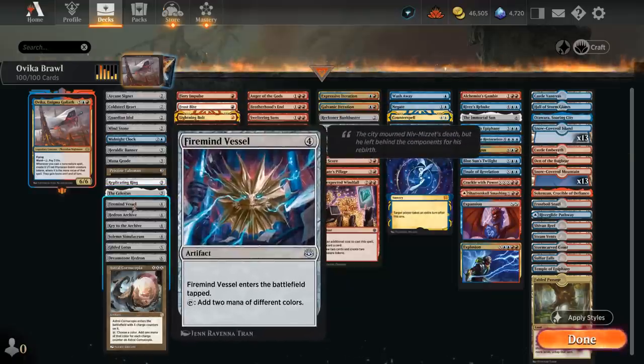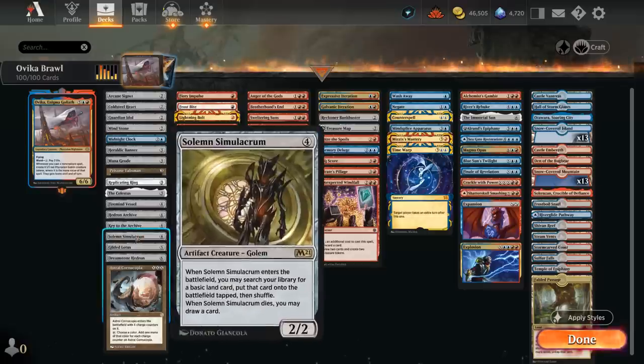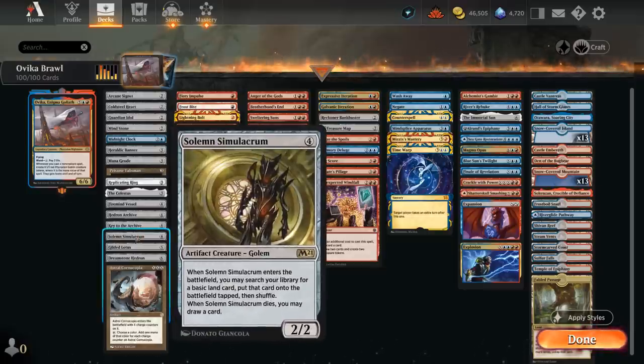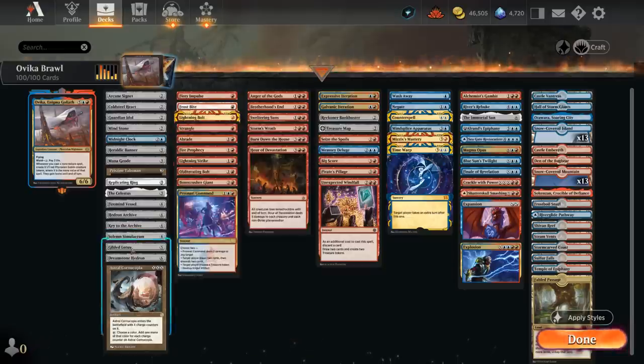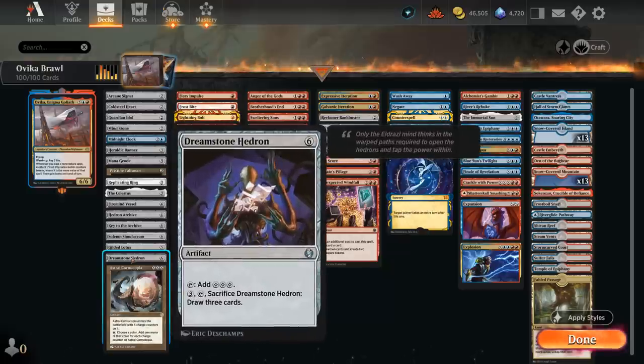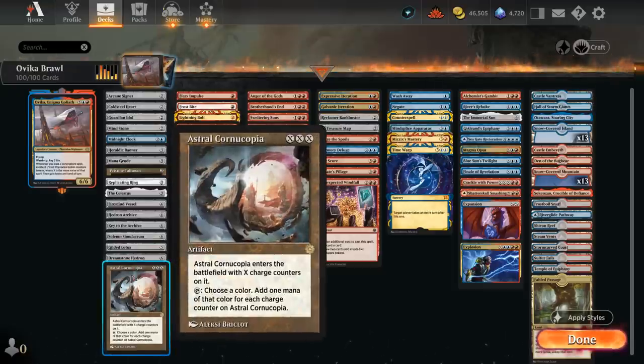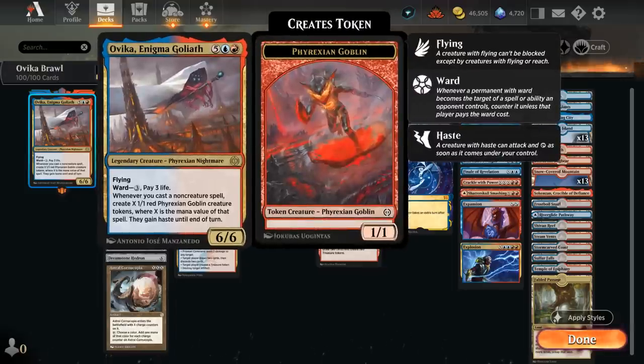At 4-mana there's Firemind Vessel, Hedron Archive, and Keytooth Archive, all making 2 mana. Solemn is not a non-creature spell so it doesn't trigger Ovika, but it's still a great card to get an extra land and draws a card when it dies. At 5-mana Gilded Lotus immediately taps for 3 mana, and at 6-mana there's Dreamstone Hedron, which taps for 3 and can be sacrificed to draw cards. Finally, the Astral Cornucopia can be played for X equals 1 as a 3-mana ramp artifact, but also scales into the late game — sinking all your mana into a big Cornucopia also makes a ton of Goblin tokens with Ovika.